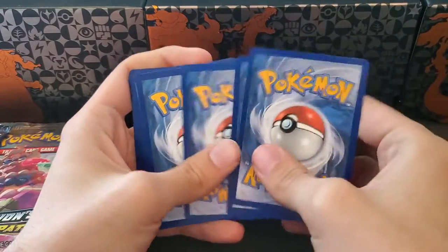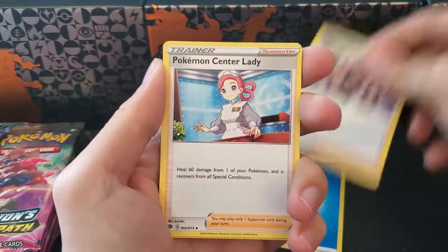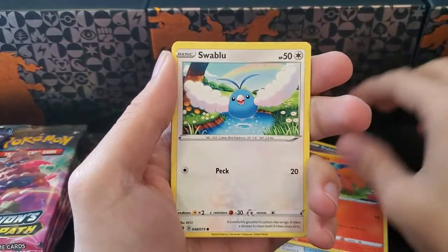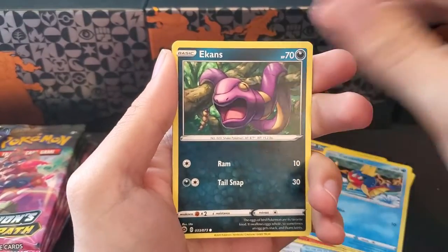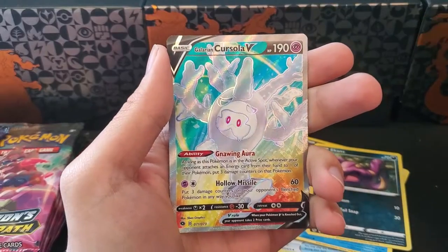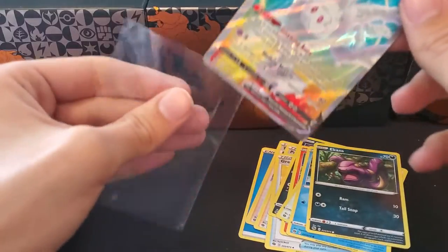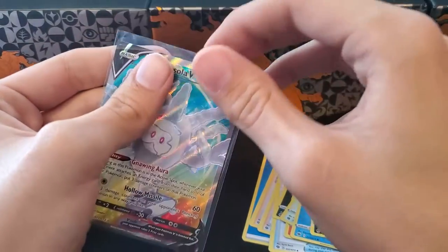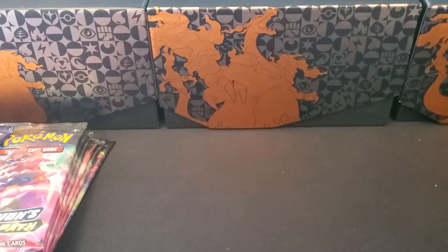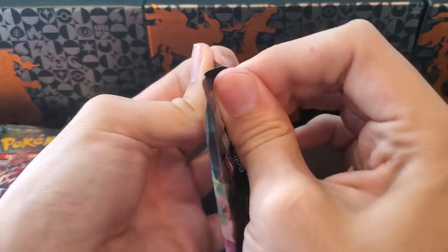Hopefully we can pull up something decent. We've got some pretty good luck with this set so far but I'm hoping to keep that luck going. Pack one gives us Swablu, Carvana, Tekken's a Reverse Galarian Zigzagoon, and a Galarian Cursilla V Full Art — that is a good way to start the video. We'll get that in a sleeve and move on to pack number two.